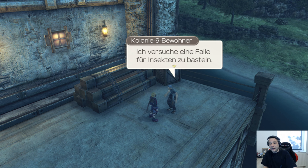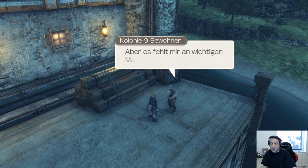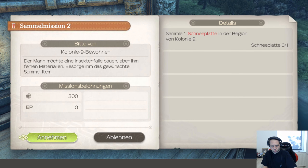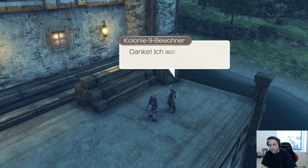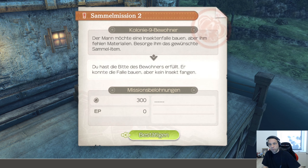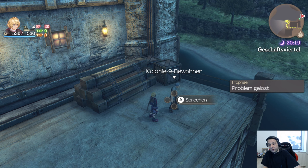Ich versuche eine Falle für Insekten zu basteln, aber es fehlt mir an wichtigen Materialien. Helft mir doch mal kurz. Der Mann möchte eine Insektenfalle bauen, aber ihm fehlen Materialien. Besorge ihm das gewünschte Sammelitem. Danke, ich war wirklich kurz davor, alles hinzuwerfen. Mission erfüllt! Easy. Er konnte die Falle bauen. Problem gelöst, Trophäe!